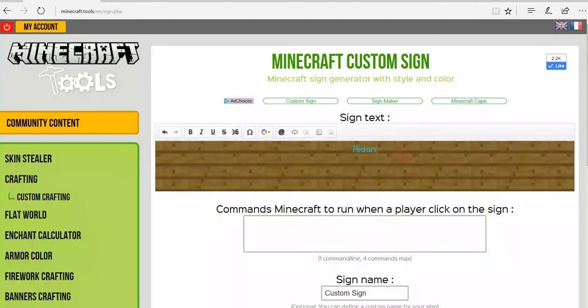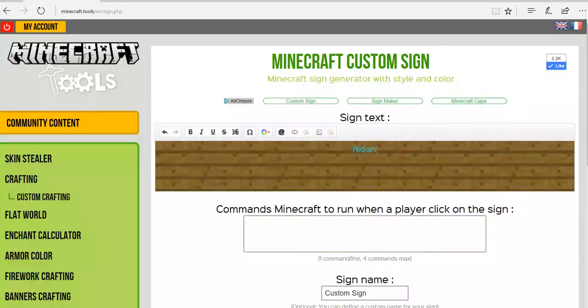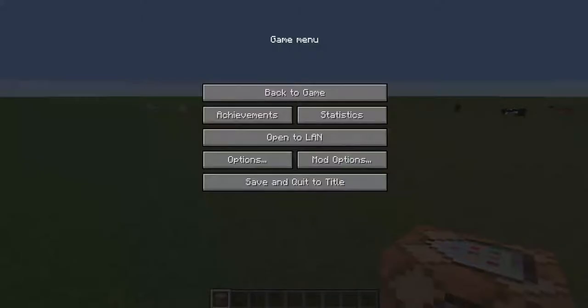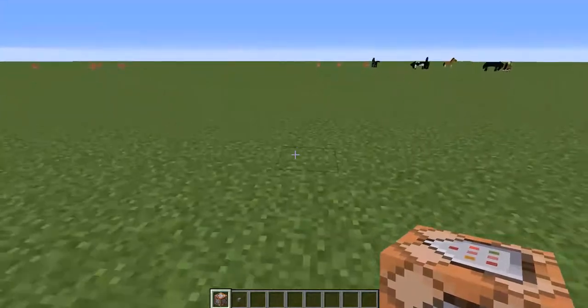Just write whatever you choose to write. Right now, we're really just focusing on teleporting. So what you have to do is type slash TP and then at-P, and then after that you can go back into your world and actually take a look at the coordinates.